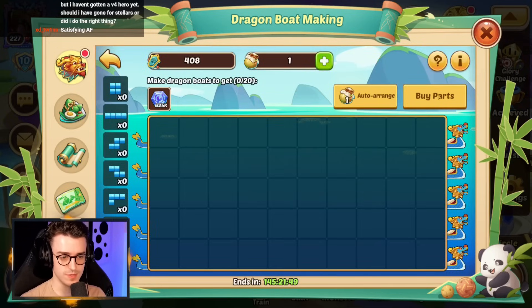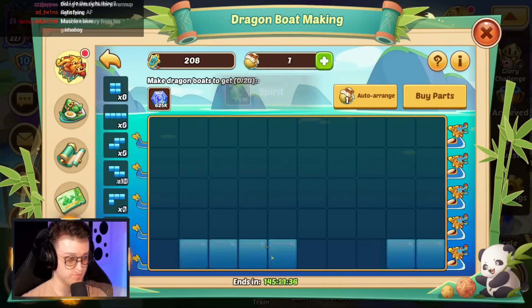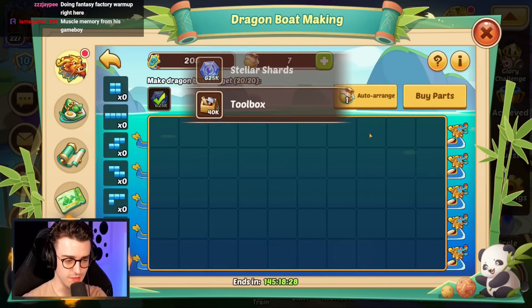Let's go do the same now with the blue boats. You can see this is pretty easy when you've got the wines — it makes life so nice. For the blue boats we're going to need 50 tokens, because we want to complete this and get all the Stellar Shards. So we're going to get a bunch of these. We've made it to the very end now, so we go ahead and put this in here, and we use the wine to finish.